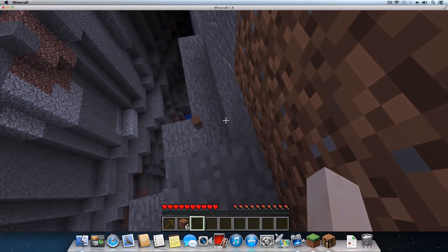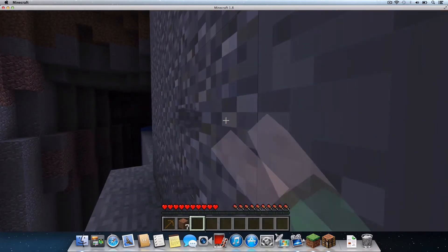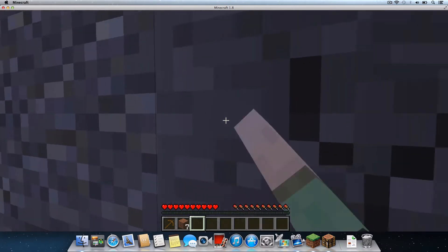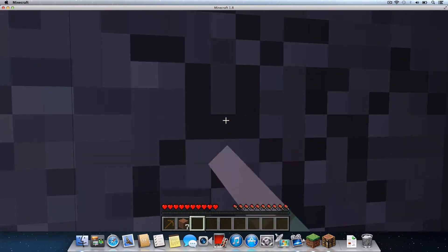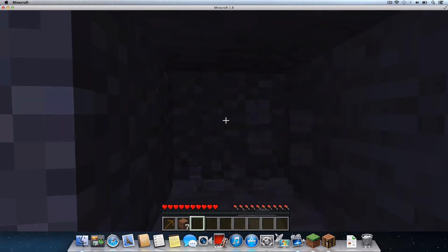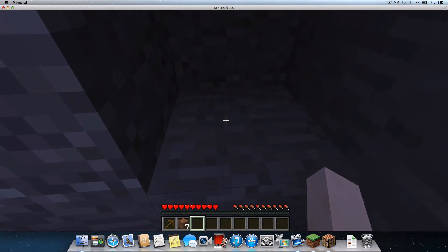Do you remember me mentioning that I would demonstrate why you must use a pickaxe to mine cobblestone? Well here we go! I'll select an empty slot in my hotkey bar by pressing the 3 key on my keyboard. Now I'll look at this block of cobblestone and begin chopping with my bare hands. And I've made it through my first block! Hey, wait a second — no cobblestone in my hotkey bar! This is why a pickaxe is essential. While it's perfectly acceptable to chop down a tree with your bare hands, mining with your bare hands will force the cobblestone to disappear.